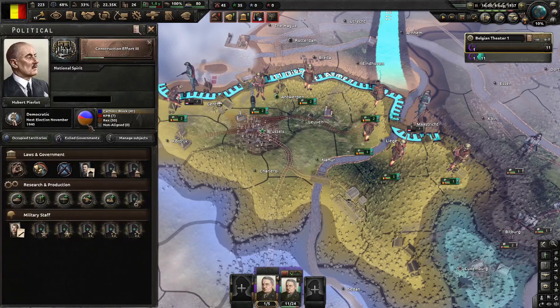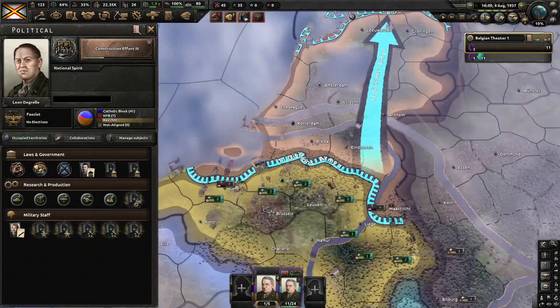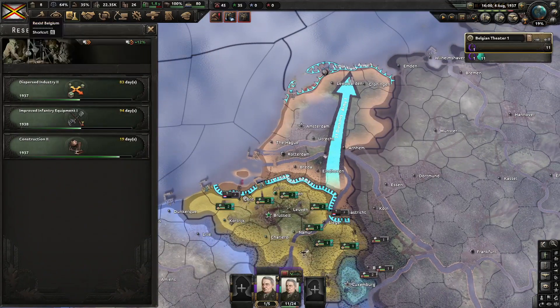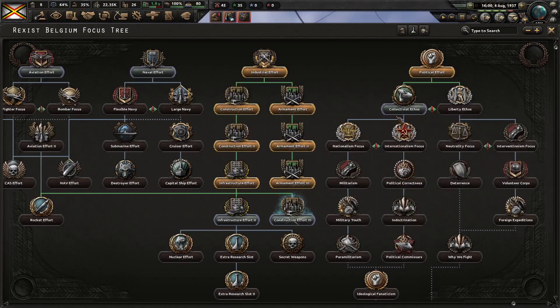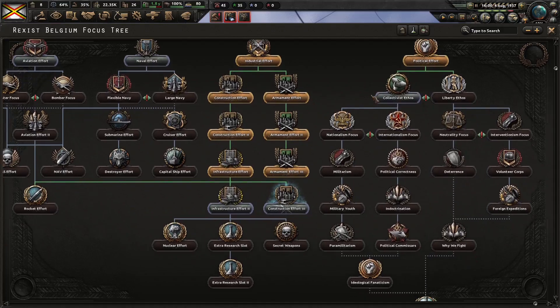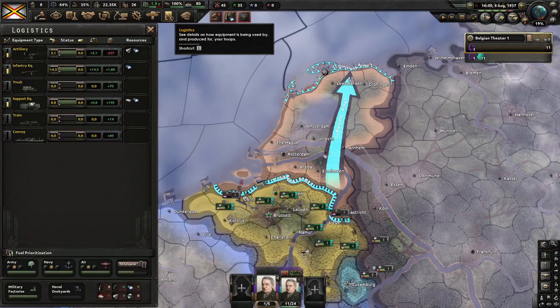We now have over 50 support for Rex in the Vlaamse Beweging — that is the faction name — so we can hold the national referendum, people want it, boom, and we get this cool new flag. Leon Degrelle is leading us and we will start justifying war goals against the Netherlands and Luxembourg at the same time. This is what my focus tree looks like so far after Construction Effort 3. I'll be going to get Naval Effort, and then after Naval Effort we will go down the Nationalism focus. You should also be training up seven more units and your construction queue should look like this.